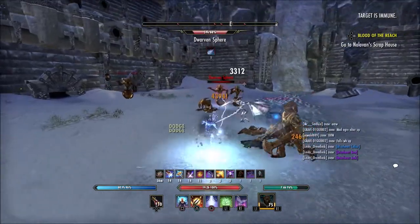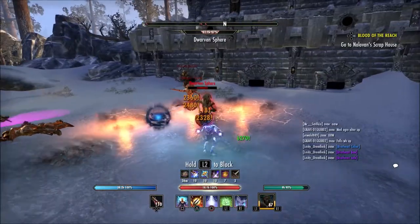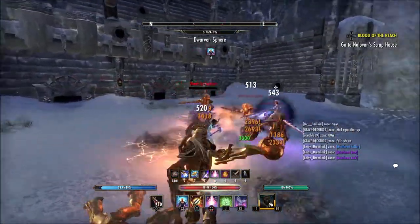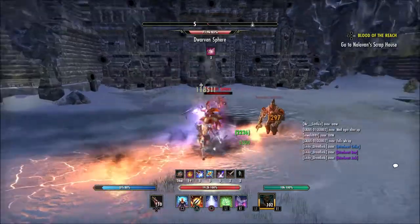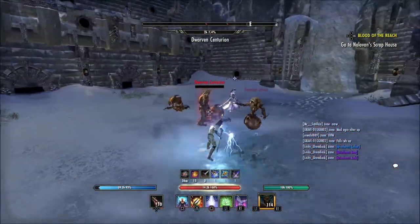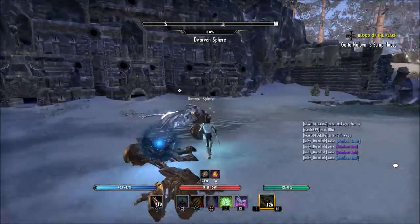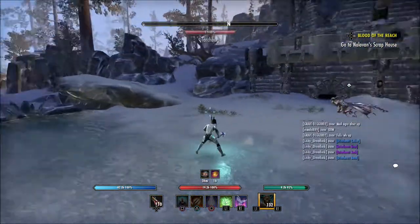As you guys know, if you've watched any of my ESO videos in the past, I do play on PS4. And if you play on console, we just don't really have a lot of options to see different stats in games. So this new advanced stat page is going to change a lot for us. I think this is going to be a big help in building different classes, different characters, that kind of thing.